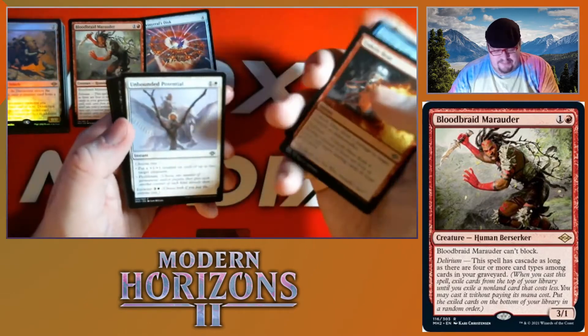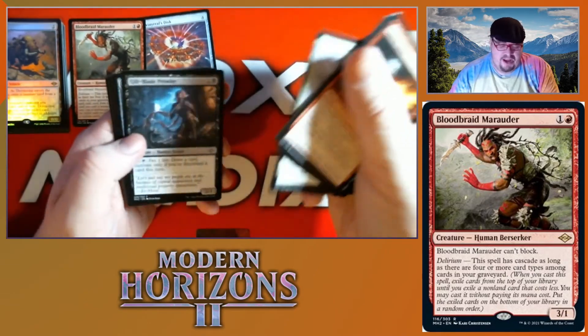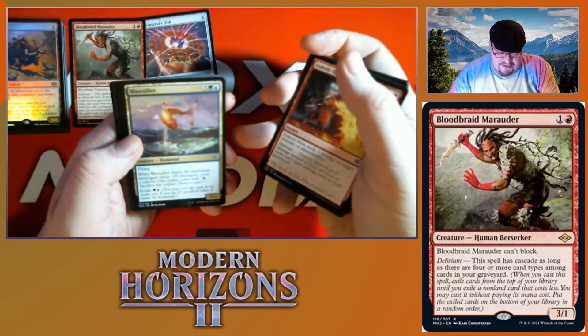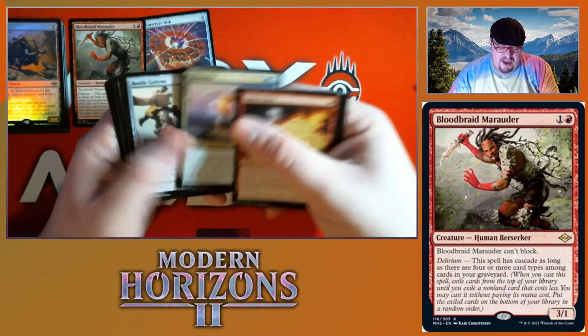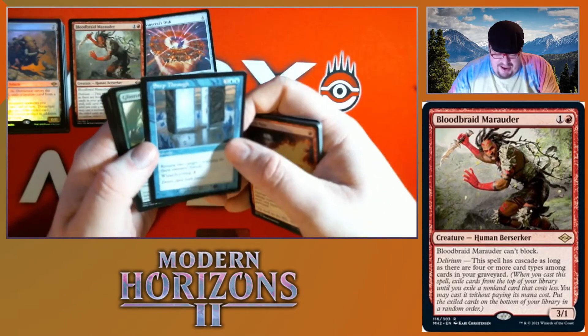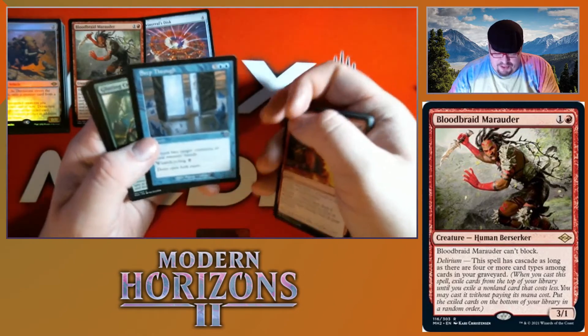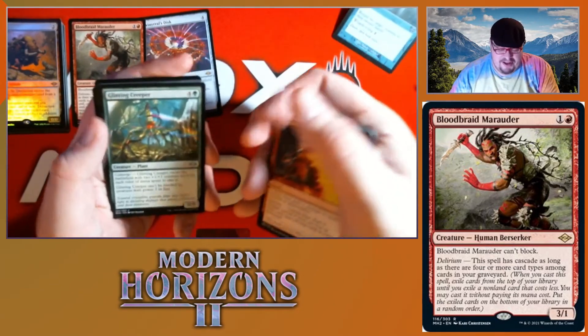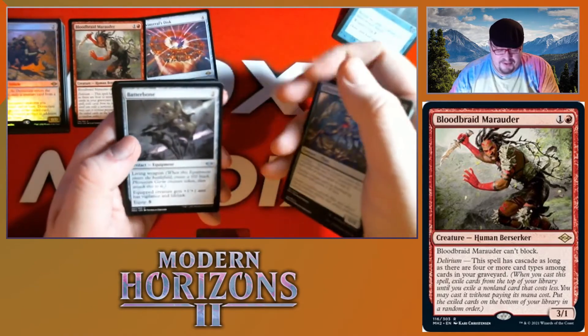We got Unbound Potential, Guilty Blade, Prowl, another Prototype, Wave Sifter — pretty cool elemental — Provoke, yeah baby, Bottle Bowls again, and a nice looking Seep through — that's pretty cool. Flicking Creeper, Battle Bone.